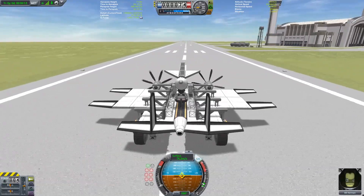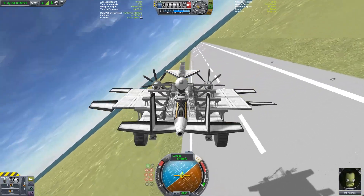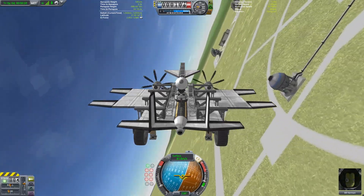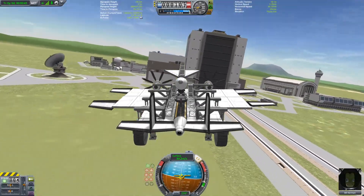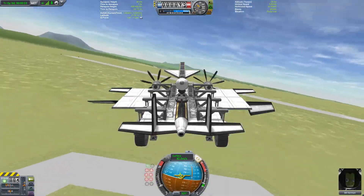The first thing I'm going to do here is to take advantage of a loophole that I myself built into the parameters of this challenge, by flying the craft I'm going to use over to the summit of one of the mountains to the west of the Kerbal Space Center before final takeoff from Kerbin.